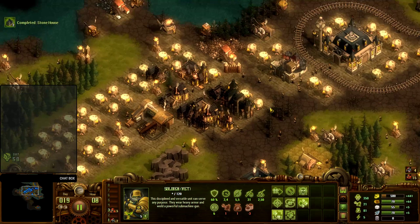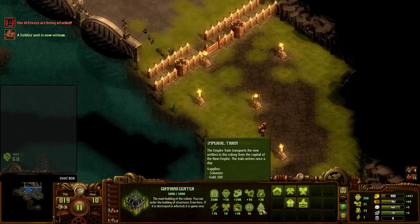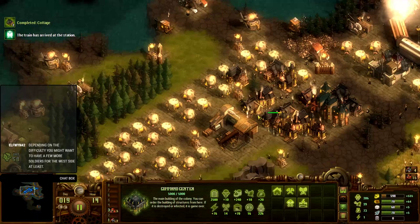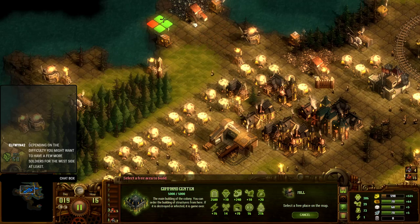When the train does come in, we're going to be seeing new income. Currently 4-4-1. Depending on difficulty, I'm going to have a few more soldiers at the west side at least, because this side currently is a sort of skeleton force which is manning it. I don't expect that to be the final form of that defensive layer — I know that is not nearly going to be enough.